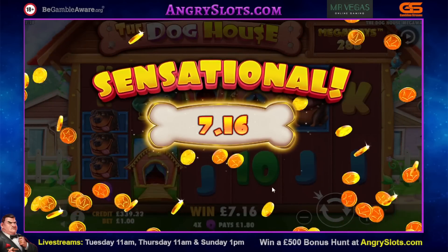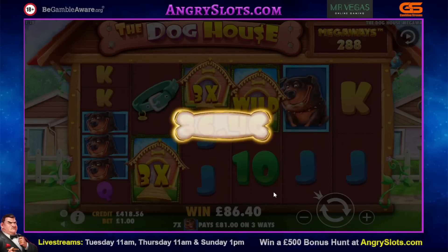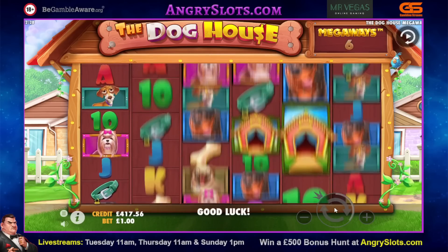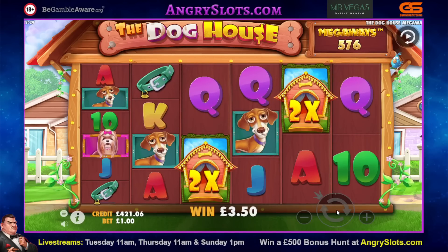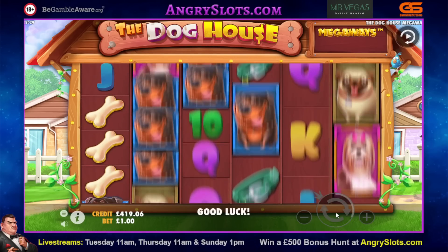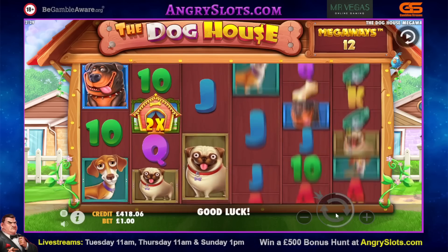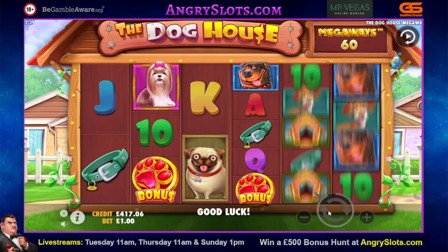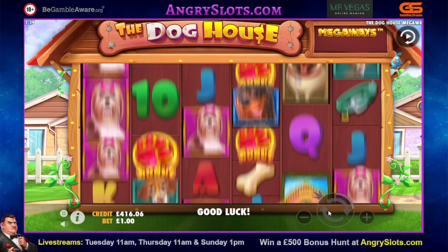I'll bring you back to Dog House. This looks like an okay hit here on Dog House — we're down £21 at the minute, we're only a couple of minutes in. £86 — very nice. We're doing rightly here, building back our balance nicely. If this would bonus fairly soon and give us a decent bonus we would be time enough. As it stands I'm probably going to have to go up to 120p — oh hold on, didn't happen. I'll bring you back anyway.